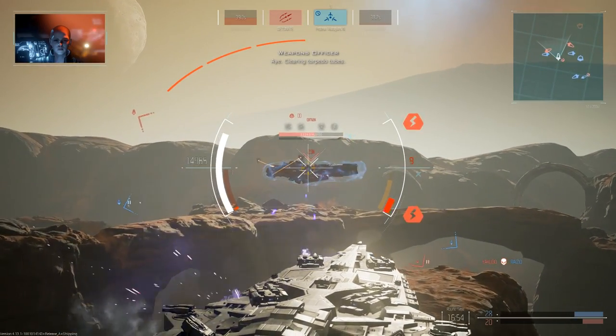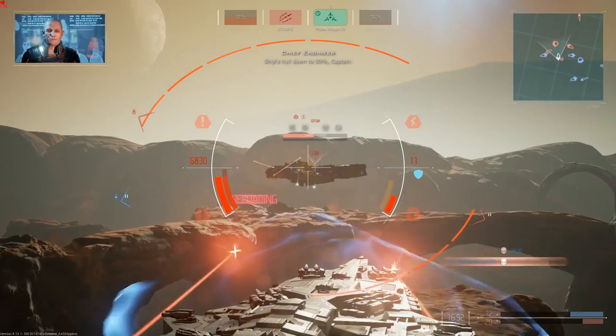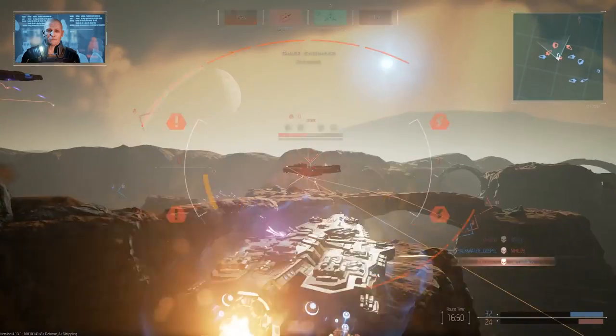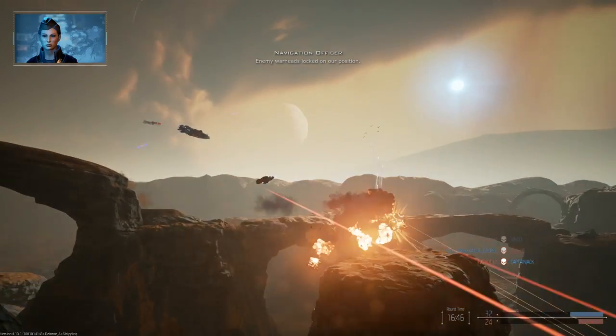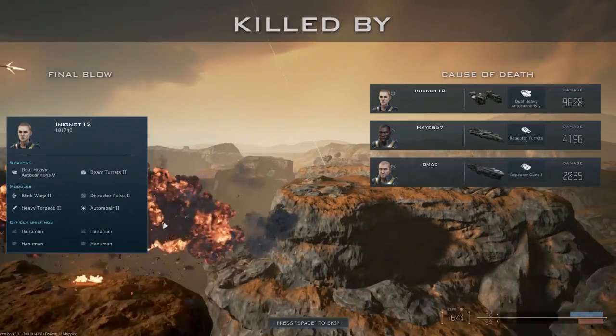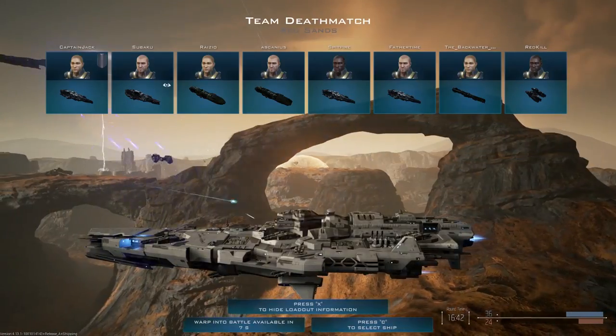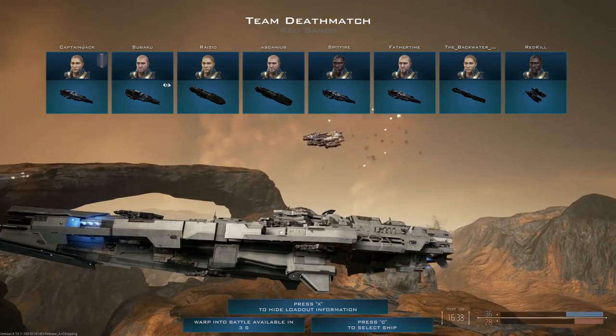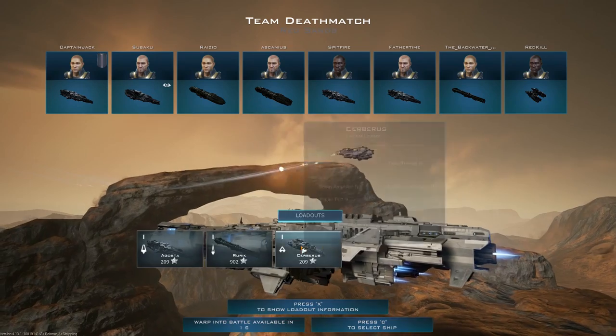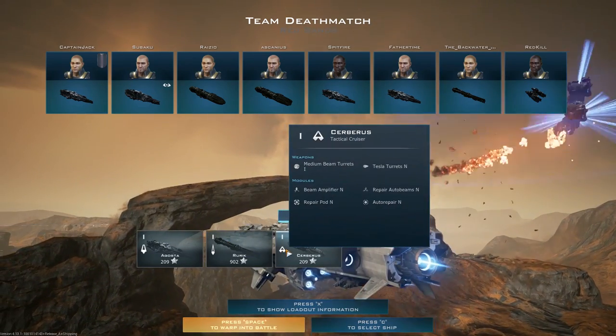We are taking shots from the side there. Oh damn, did we take that much damage? I was not paying attention there. Luckily we did just have warheads locked, so I'm glad we actually died there — we would have died either way. Those little ships are pretty cool. I think we can play as one of them, which is a Cerberus — it's a medium cruiser, I believe.